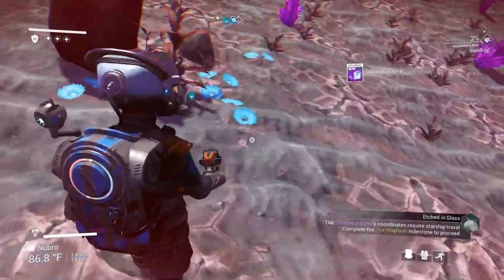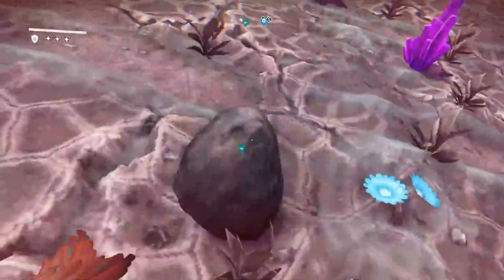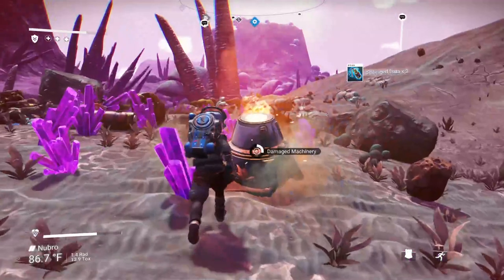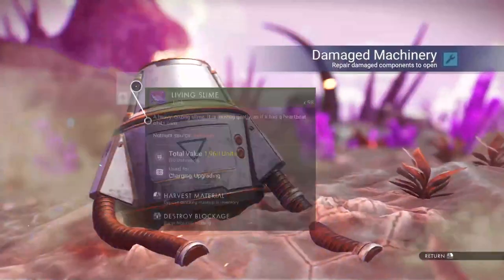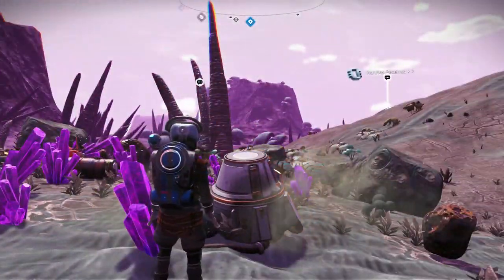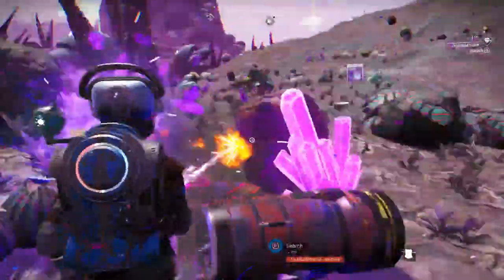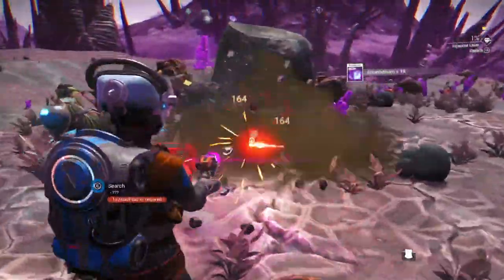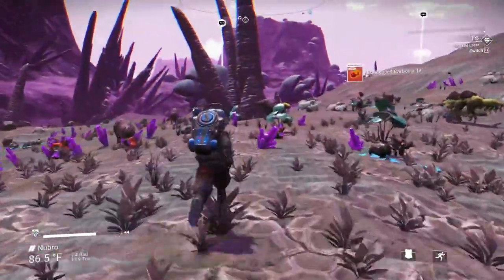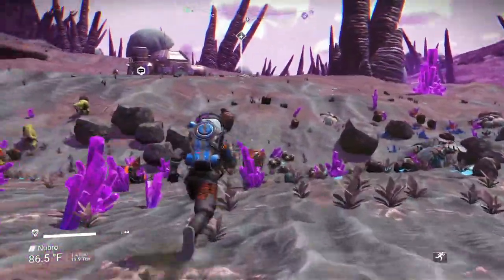No digging required and that gives us a good amount of money to start with, plus a little extra nanites. Let's clear out some of the stuff from around the barrel — we can always use some of that. Condensed carbon — excellent. Our ship should be right here.